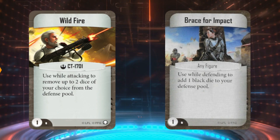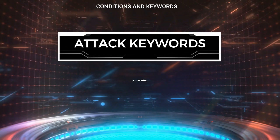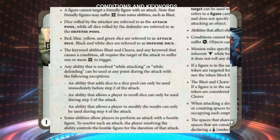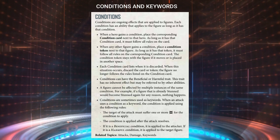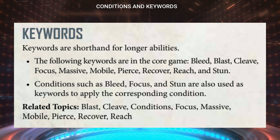Number three: knowing when conditions require damage to be applied from an attack. This one is also super confusing even for experienced players — knowing which abilities count as keywords and whether or not you have to deal damage with the attack to trigger them. For example, Blast and Cleave are keywords that have specific rules requiring their corresponding attack to have dealt damage to the target via the dice results to trigger.